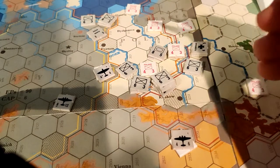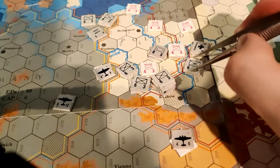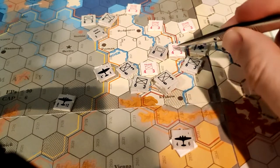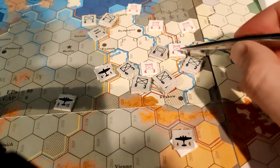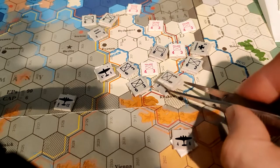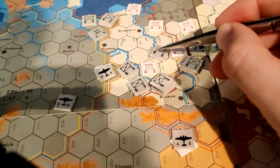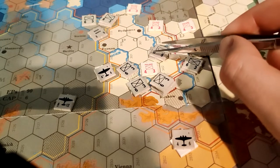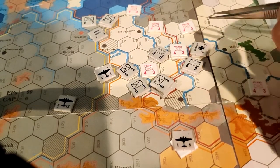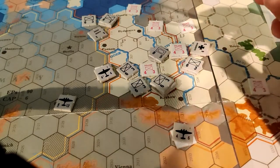Let's go on to step four — the main combat phase. I can attack with any activated units. Armor units were already activated so they can attack regardless. For infantry, they still have to be within the command radius of a headquarters. An attack is defined by the target hex. This headquarters can support two attacks — one against Warsaw with all these units participating, and one here with these units. There's nothing restricting a unit like this tank from participating in two different attacks.